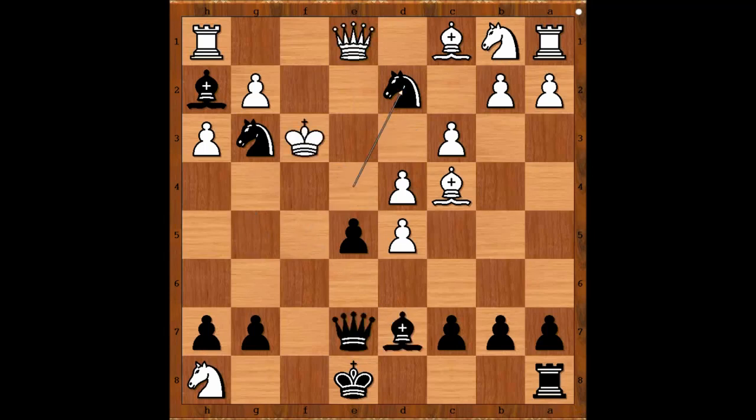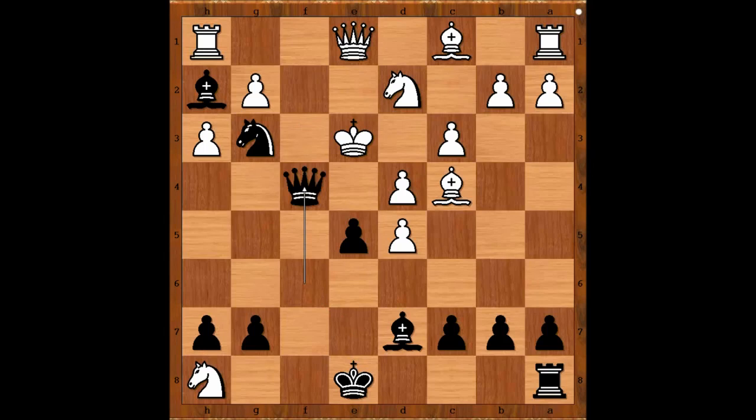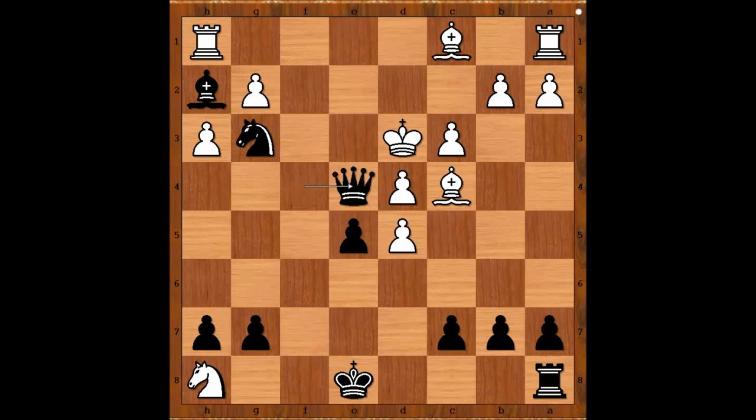So in the game we have knight takes on d2. Black played a move and white resigned. The move is queen to f6. White resigned in view of the continuation: King to e3, queen to f4 check, king to d3, bishop to f5 check, knight to e4, bishop takes on e4 check, queen takes bishop, queen takes queen check, king to d2, knight takes rook on h1. And we can stop here.